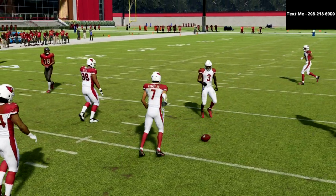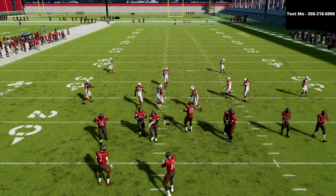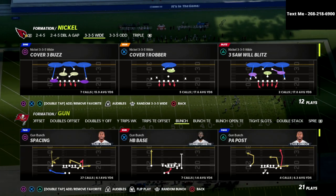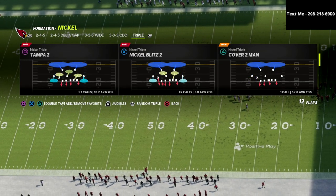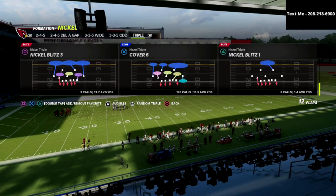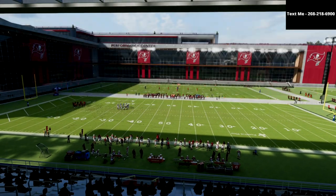Most people use that tight end blocking concept against other formations that aren't the nickel 3-3-5 wide. So when we talk about the nickel triple, I'm going to show you a really simple setup. The play we're going over today is nickel blitz 2 — you could do this out of other plays, but I love nickel blitz 2. You could also do this out of nickel blitz 3, which is also great, but today we're focusing on nickel blitz 2.